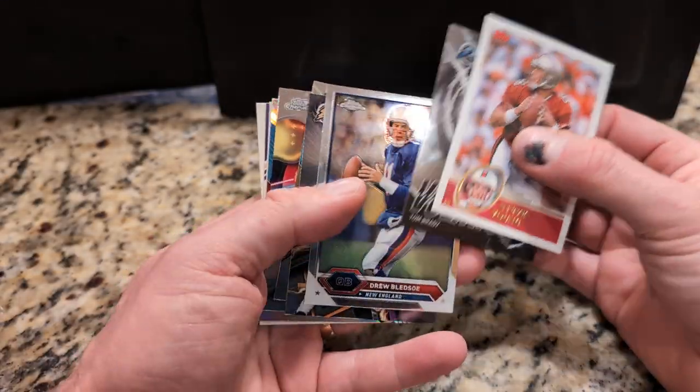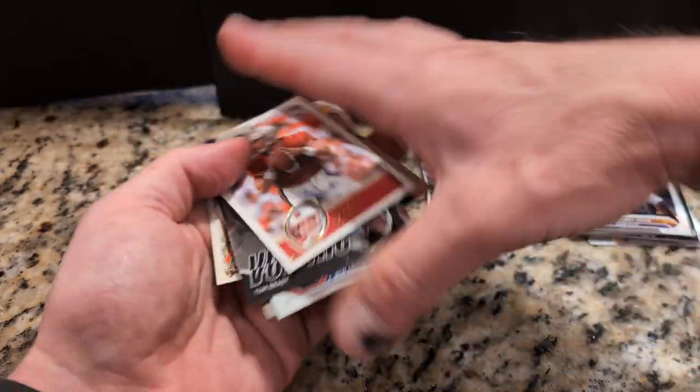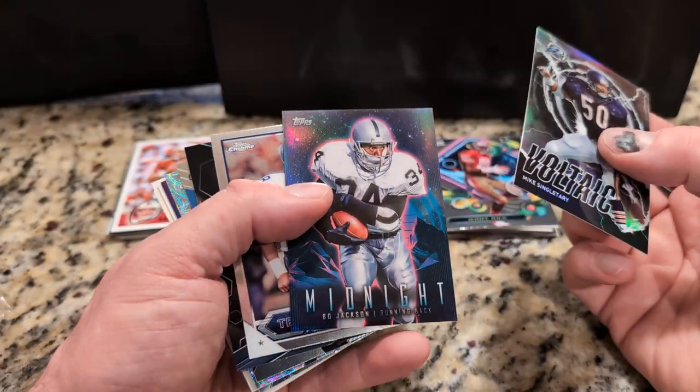Steve Young, Tom Brady, Drew Bledsoe, Adrian Peterson — you want to buy these packs again? All right, maybe Santa could stop at the card store and get you another box. This box says it may contain chrome autographs or redemptions. Five chrome inserts, two exclusive inserts, three parallels. I already have one of these so you can have this card — that's very thoughtful of you because I already have it.